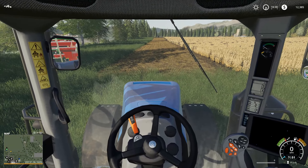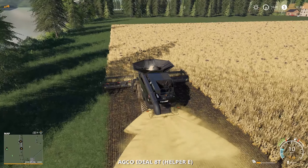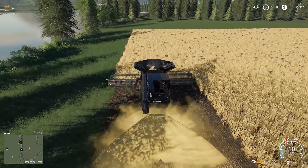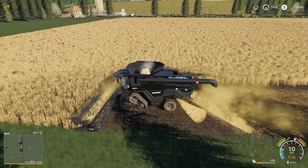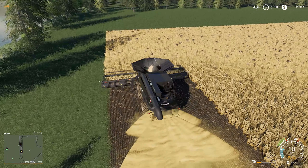Okay, this guy is ready to go. Let's see how the harvester is doing. So one pass is close to 4,000 liters, meaning we should be able to get about four passes before it needs to be emptied — probably three or four times across the field.